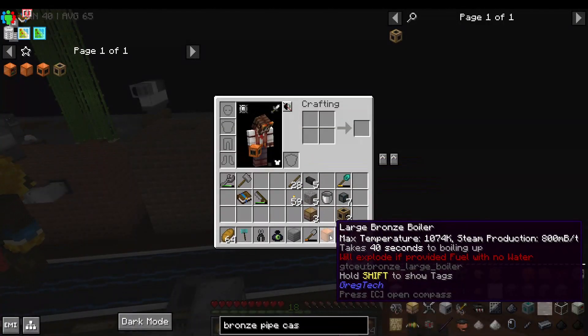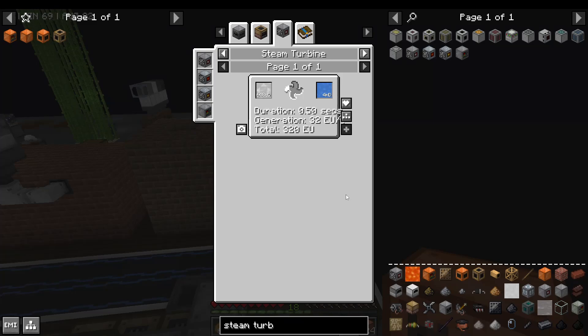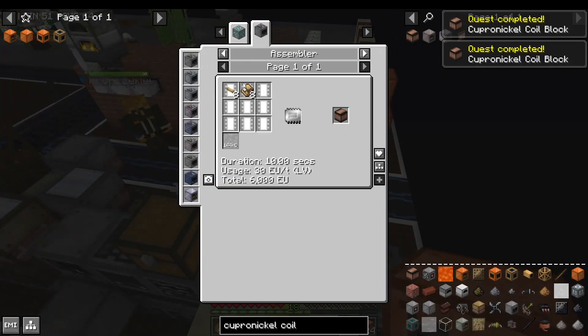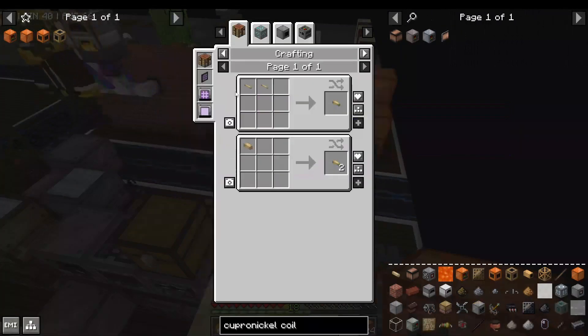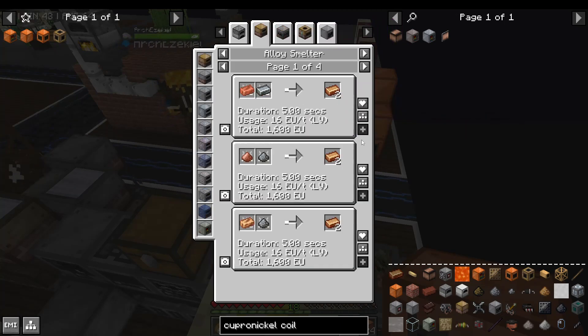It will produce 800 millibuckets of steam per tick. The steam turbine uses 2 millibuckets to make one EU. So this is basically 400 EU per tick in a single large multi-block, and we could just make more of them if we wanted. The copper-nickel coil blocks are not trivial to make, however. Copper-nickel is fine — it's just copper and nickel in an alloy smelter.